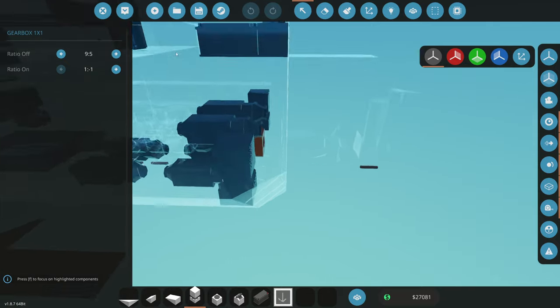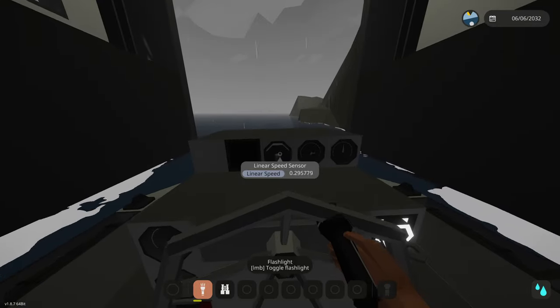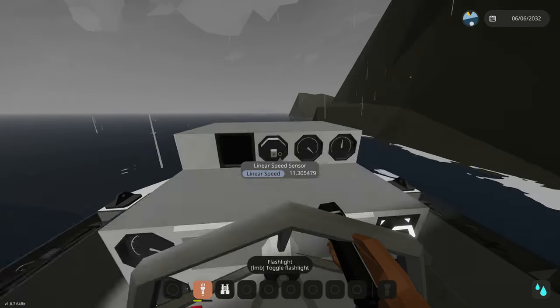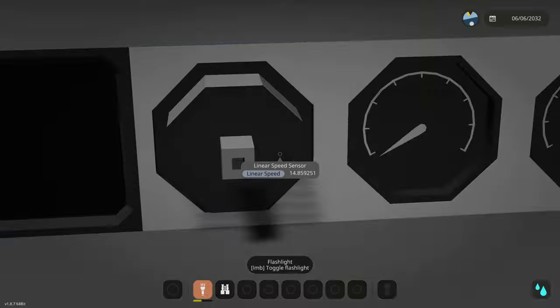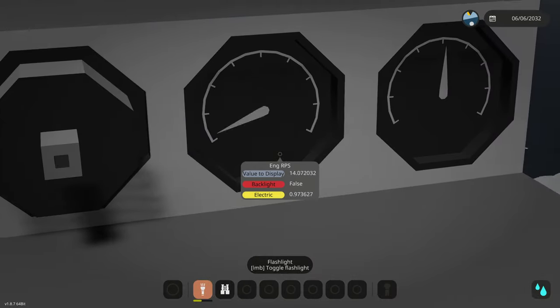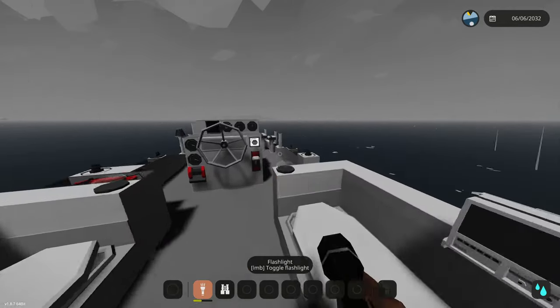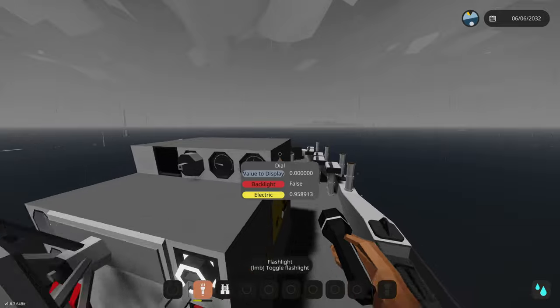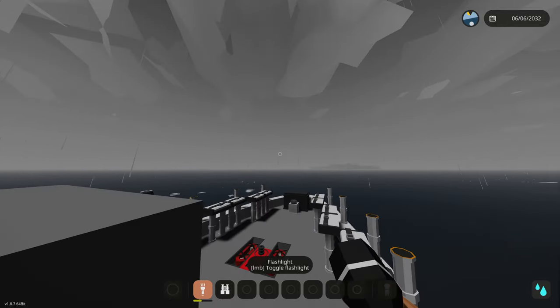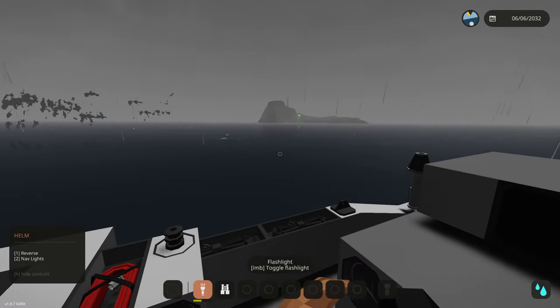We'll bring it back and try a different gear ratio — instead of three to two, we'll go nine to five, which makes it go a little faster. Full throttle — let's see. We're hitting 14, about to hit 15. Now we're going much faster at around the same RPS just because we changed the gear ratio. Our max RPS is 15 and we are going faster than the starter boat.